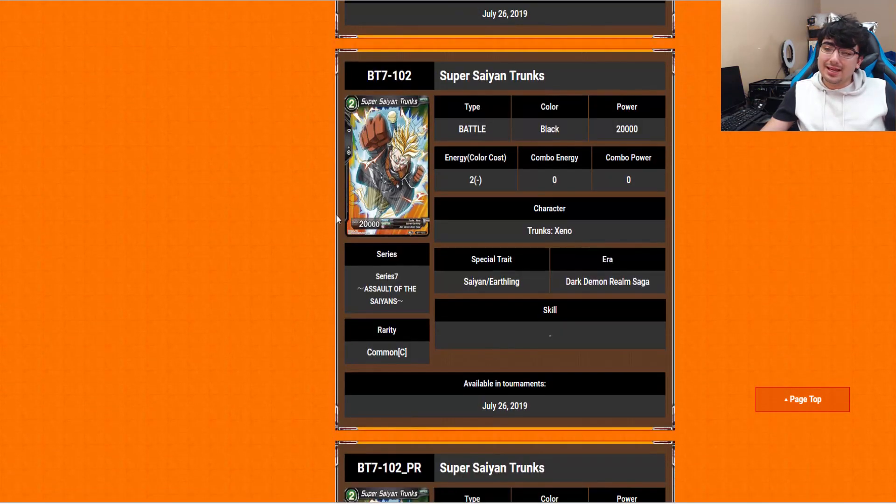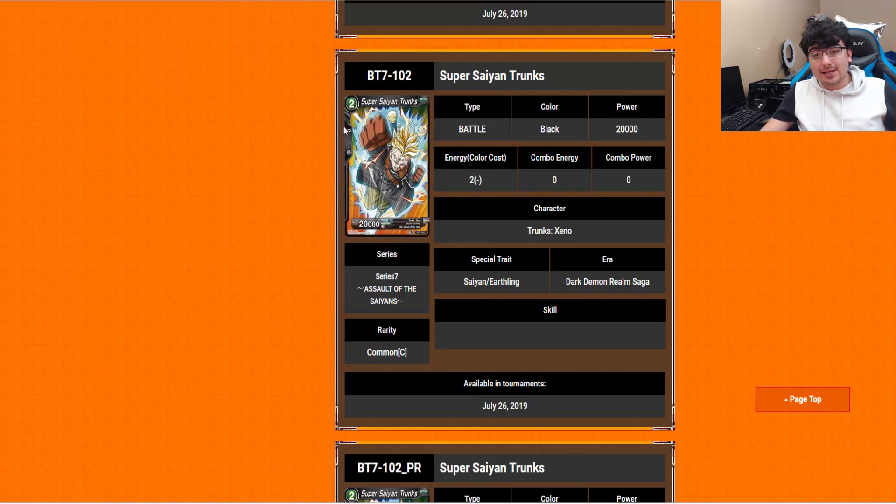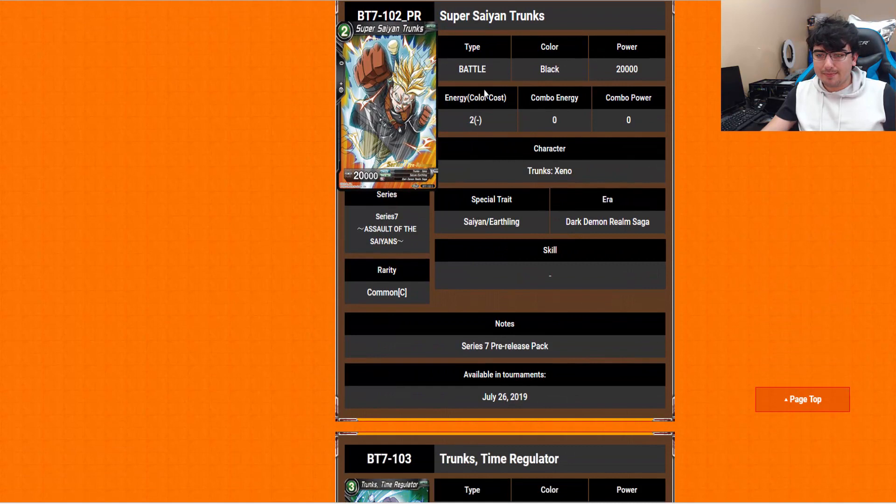We are getting a black vanilla for the first time — Super Saiyan Trunks, 2-drop, 20,000 power. And again his combo power is zero, which is the same as a few of these black cards. Not really sure why again, but still — not bad. I'm really glad black finally has one of these.